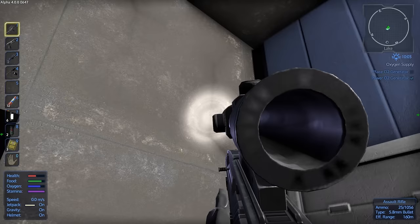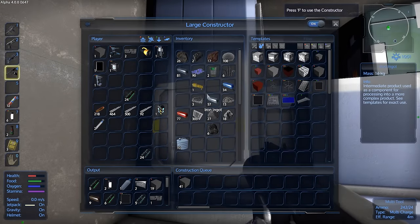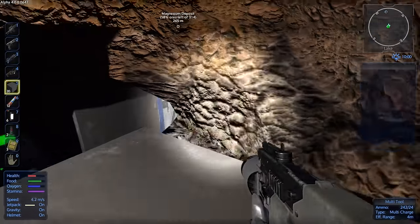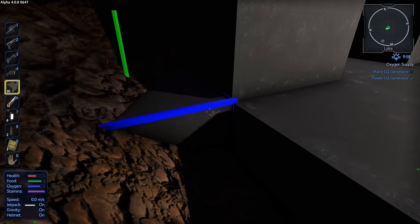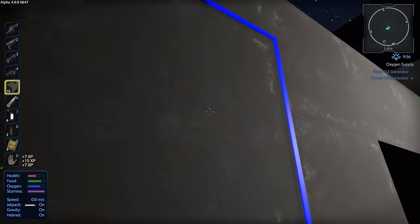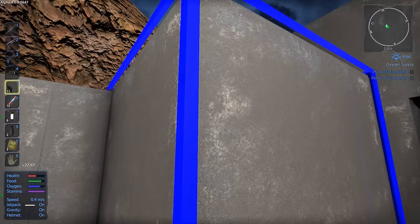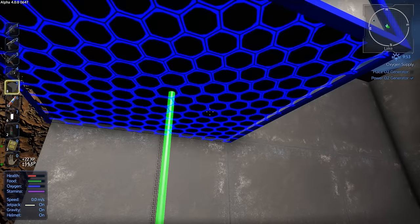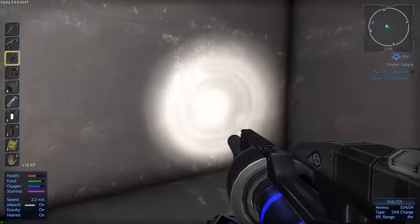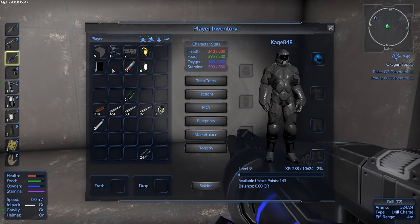We're going to repair this, then come in here and grab some concrete blocks to build up a wall right here. That'll leave us a spot to put more items. Now we can go ahead and put down the cloning chamber, the O2 station, and the O2 tank.